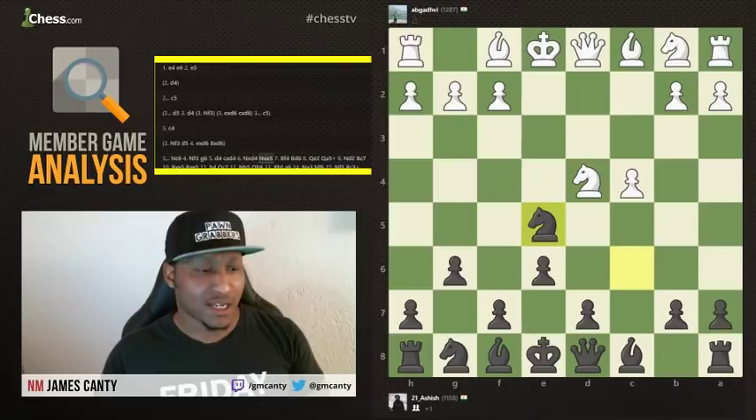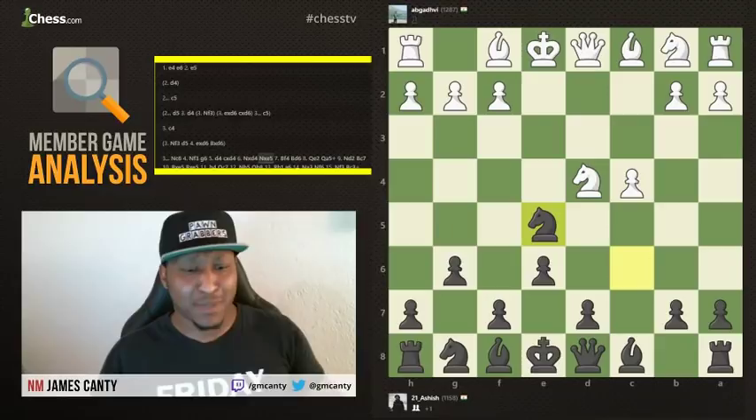After knight takes D4 — whoa, hold up. The knight that was defending the E5 pawn just moved away to the center. Doesn't that mean the E5 pawn is hanging? 1000% correct. Knight takes E5, and now black is up a pawn out of nowhere. We're completely winning with the black pieces on move six already — a very good position.